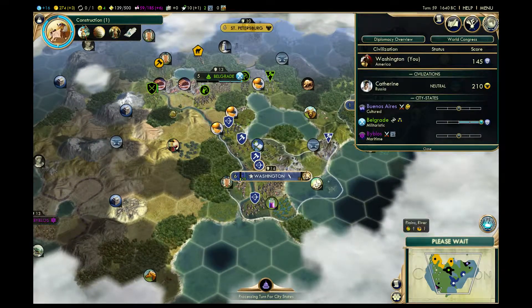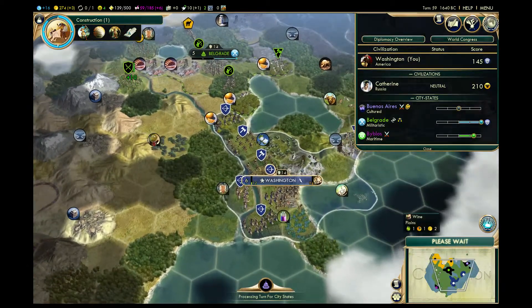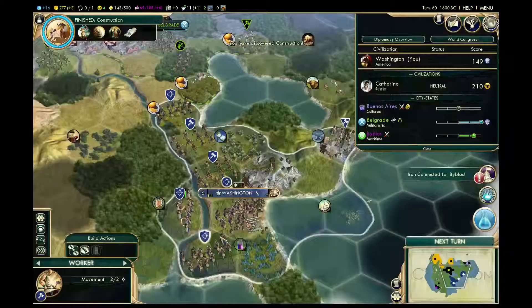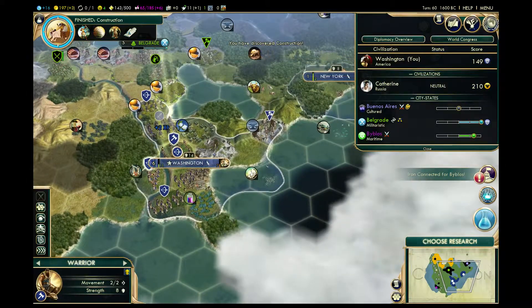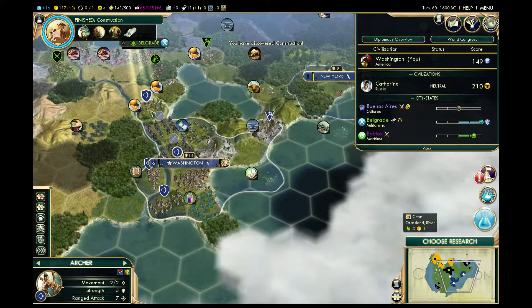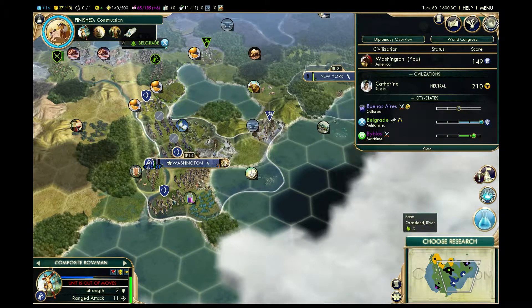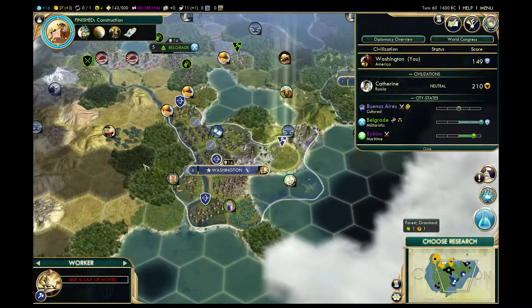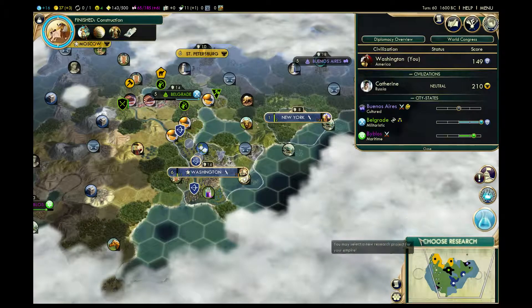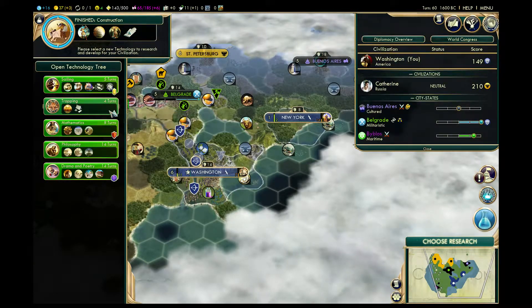I got iron and construction ending at the same time. We're going to upgrade you, my friend. Upgrade you. And we are stuck. Then we're going to go for trapping, and we're going to go for sailing — let's go sailing. Philosophy — alright, that works.